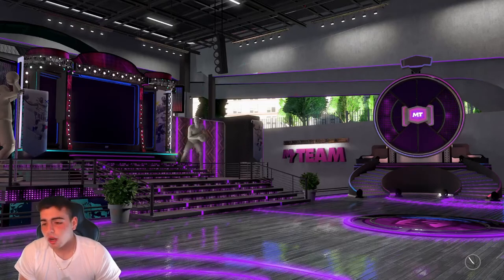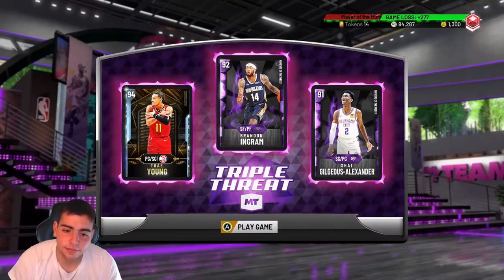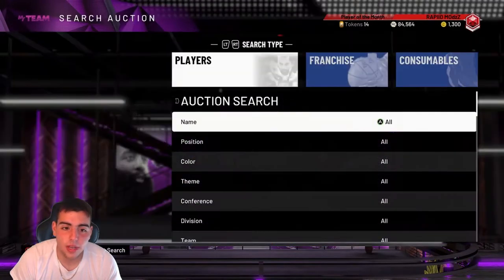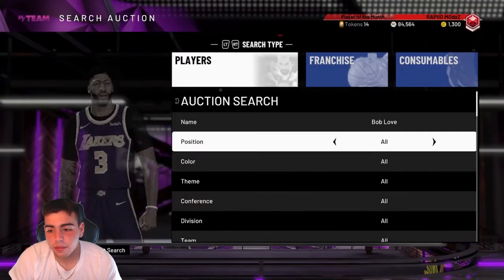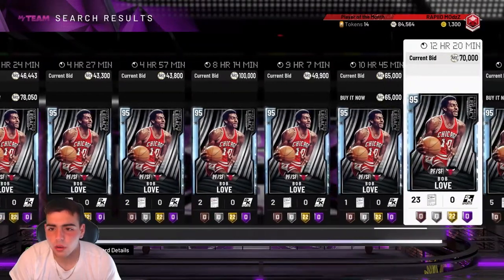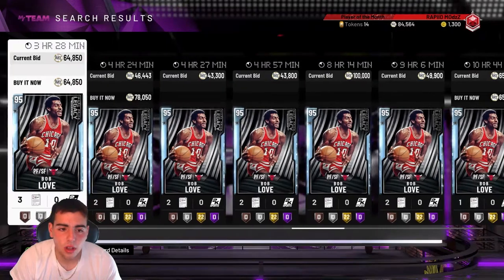Let's go with our ball drops right here. Big L — we get no ball drops. Sorry guys, but this is what we got selling. We sniped Bob Love for around 40K. Hopefully we didn't get undercut. We probably got undercut, didn't we? Hopefully he sells — that'll be nice if he does. We're gonna have an MT video as well.